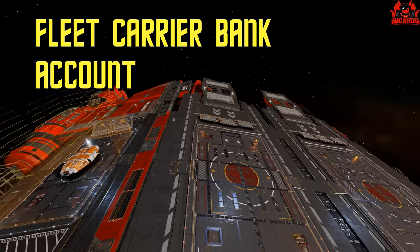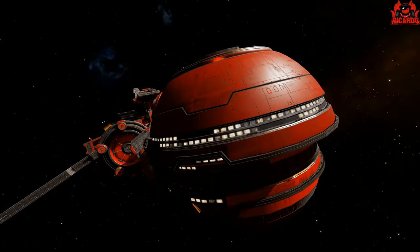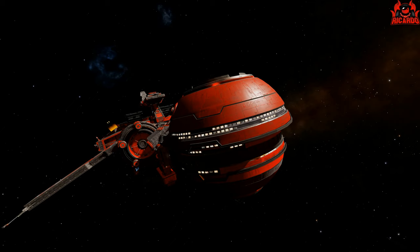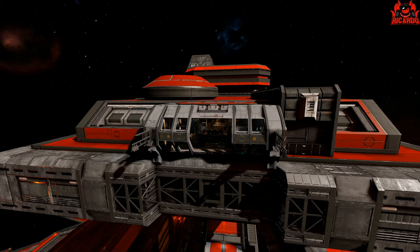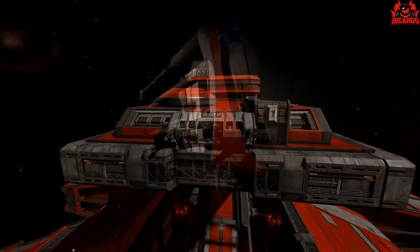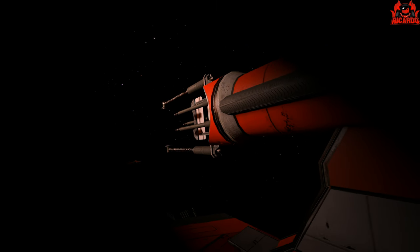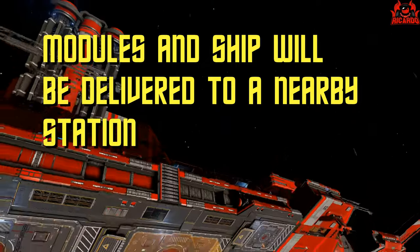Each fleet carrier has a bank account assigned to it. When you start incurring costs on a weekly basis — with all the modules, the jumping, the crew costs, and everything else assigned to your fleet carrier — that gets debited directly every Thursday out of your fleet carrier bank account, which you can deposit into and withdraw from via the carrier management screen. If your fleet carrier bank account reaches zero and the upkeep cannot be paid, your fleet carrier will enter into a period of decommissioning and it will be sold. When it's sold, you'll get a full refund of the five billion credits minus the cost of the debt, and anything stored on the carrier — modules and ships — will be delivered to a nearby station.